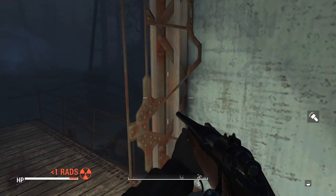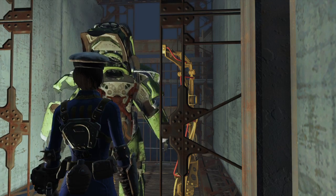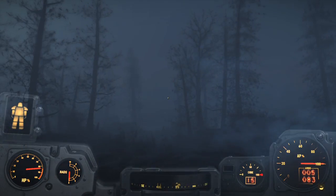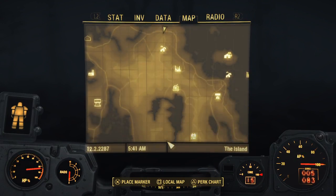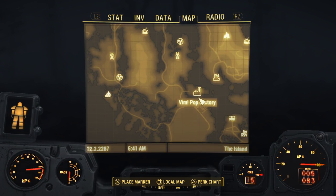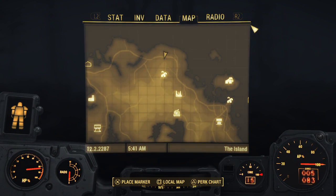Once you get into the power armor, and once you read the Almanac magazine right next to Longfellow back at the bar in Far Harbor, we'll know where the VIM Pop Factory is. That'll lead us to the red version — another T-51 power armor — which I'll show you in a sec once I put my other power armor away.